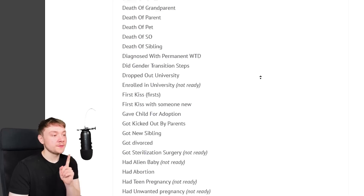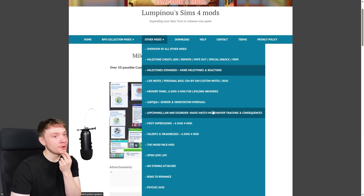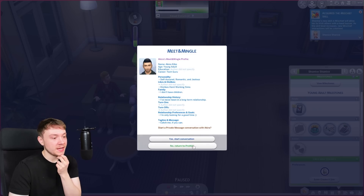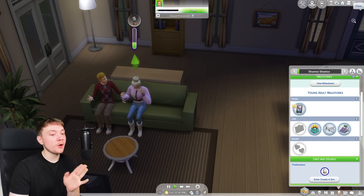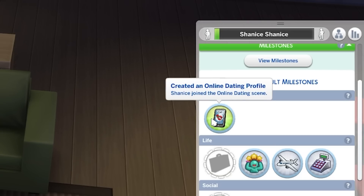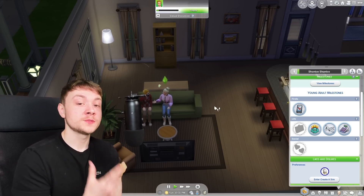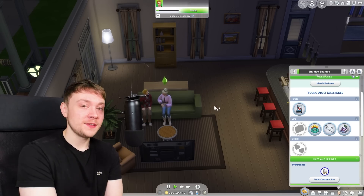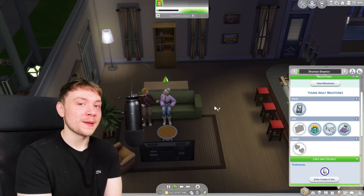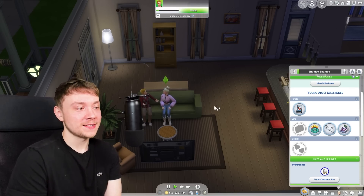The mod also comes with some milestones if you own some of the mod creator's other mods — they have a ton of mods. One of them is a dating app mod. If you use the dating app and start a conversation with somebody, it now comes up as a milestone: 'Created an Online Dating Profile.' Beyond just this mod, I really hope more modders in the future start adding milestones with their gameplay mods. Imagine if Wonderful Whims was updated so that having your first self-woohoo gave you a milestone for that.